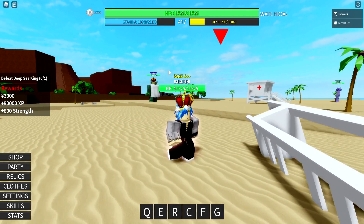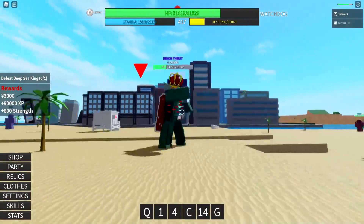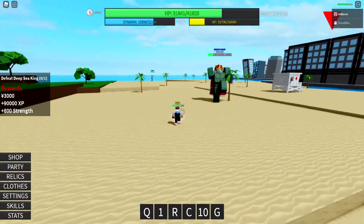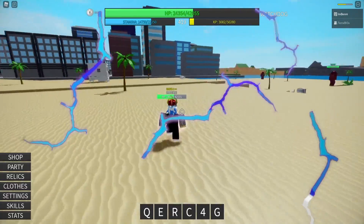And before it runs out, or before my stamina runs out, I'll kill this thing. So let's use the F move, teleport him, then use E, then R, then run away, then use E on him. Run away again, dash towards him, E — and he is dead, just like that.